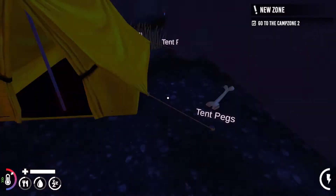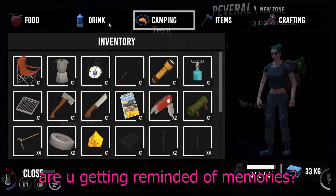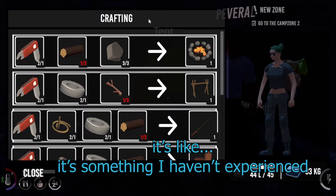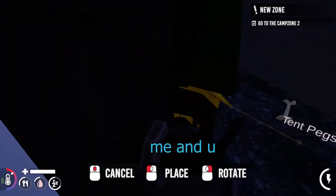Maybe we should create our own camp zone. I wanna go camping. Are you getting reminded of memories? Our memories are not as adventurous as this, but I wanna go camping with you. It's like something I haven't experienced. It's so cool. I know it's gonna be super fun — me and you, together.